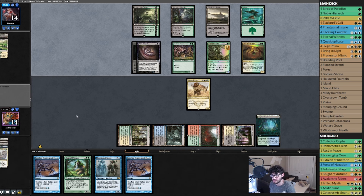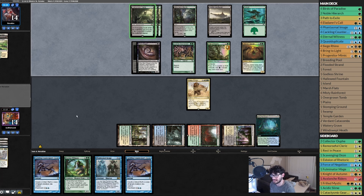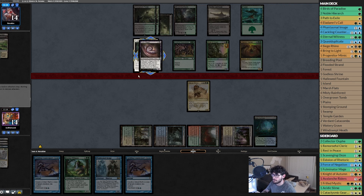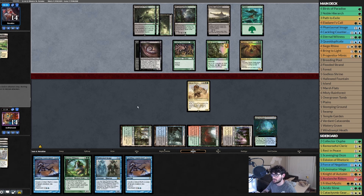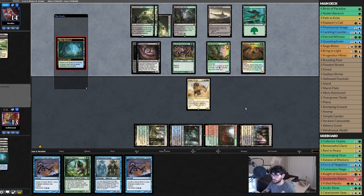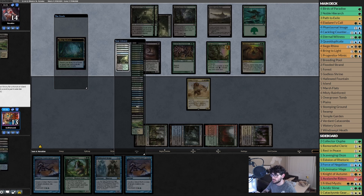Opponent untaps — three cards in hand, probably removal. If they play a big dude I'll Phantasmal Image it. Opponent just plays a land, goes to combat. If I kill Brain Maggot I get the path back. Opponent doesn't attack. We crack Windswept Heath, get an island. We have to tap this right. Phantasmal Image copying a creature — then we get an Eldrami's Call. Let's do that.